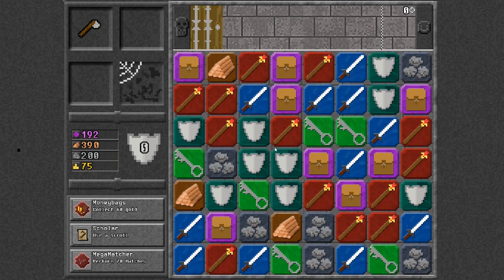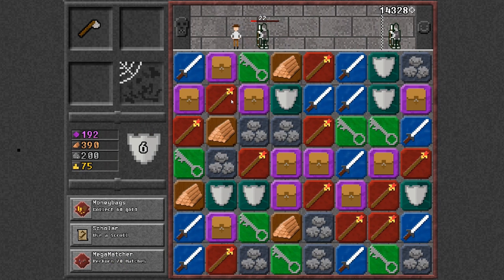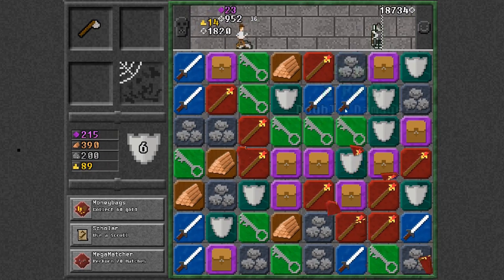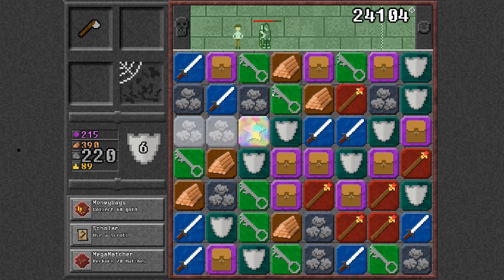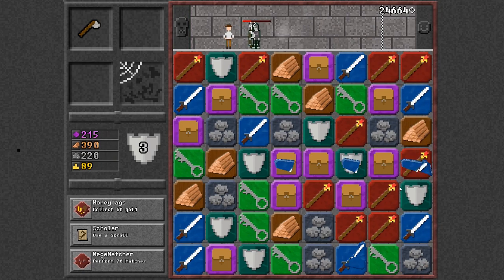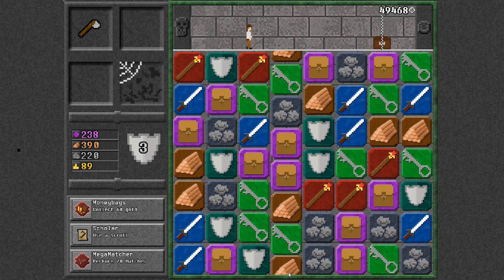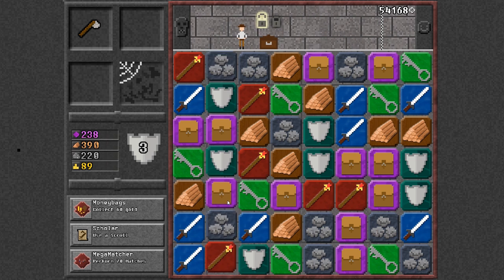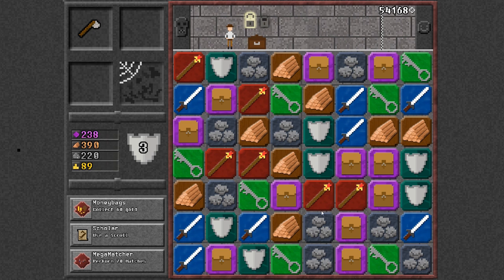When you take damage you get pushed backwards. You can block that damage by building up shields. You fight by connecting staff tiles as well as sword tiles — you can do up to a total of five. You can also use those wildcard tiles. Eventually you'll come up to a boss at the end and gain a bunch of loot if you manage to beat it — by loot I mean resources, not equipment drops.